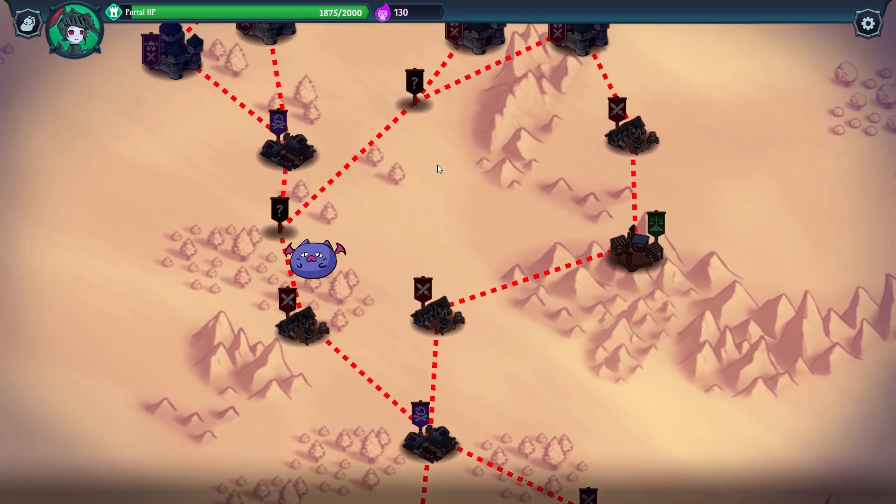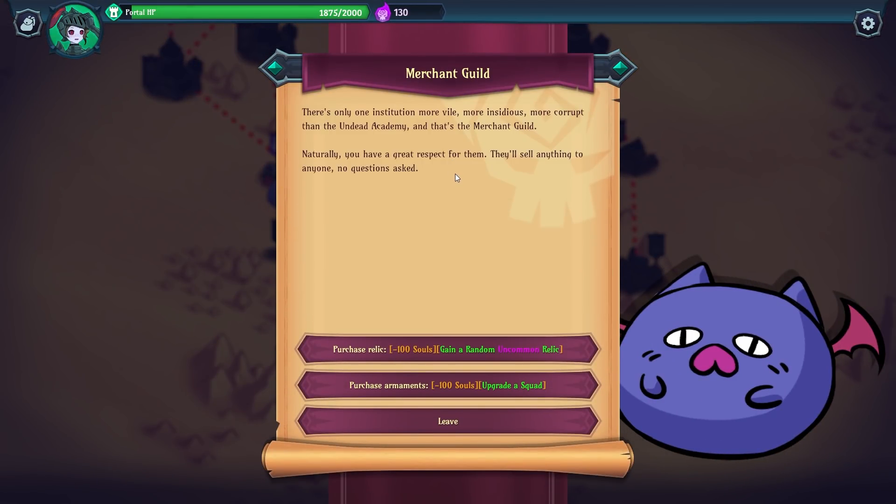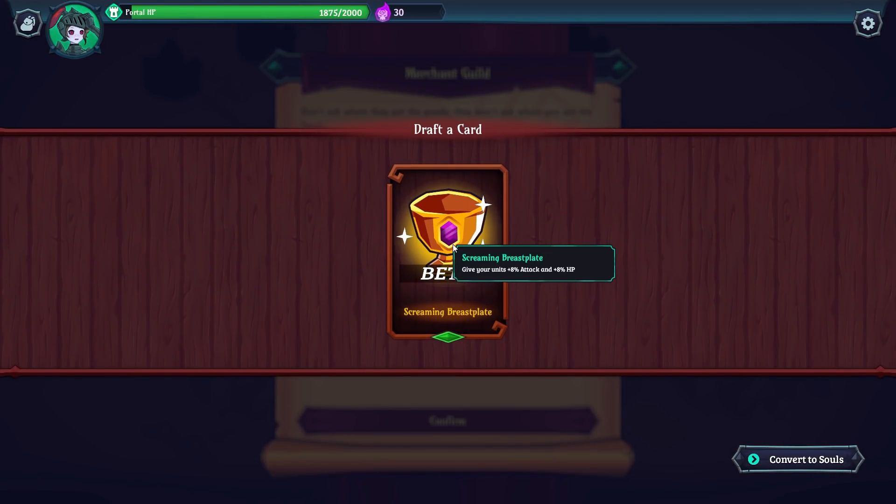Our portal HP is a little bit lower now. The Chubat notes: 'There's only one institution more vile, more insidious, more corrupt than the Undead Academy — and that's the Merchants Guild.' We encounter the Merchants Guild, which will sell anything to anyone, no questions asked. Options: purchase a relic for minus 100 souls to gain a random uncommon relic, or purchase armaments. I think I'd like the relic — always go for the relics!